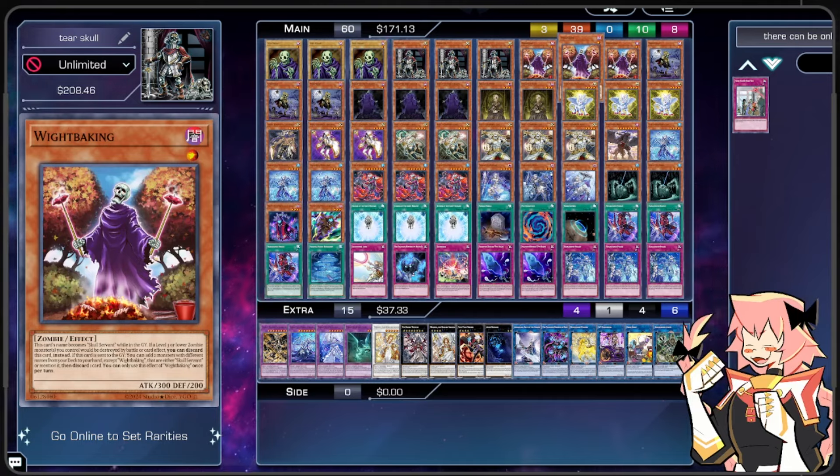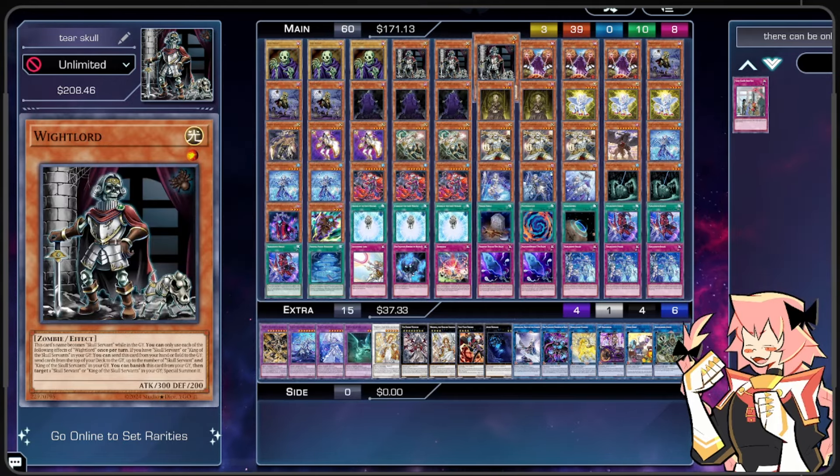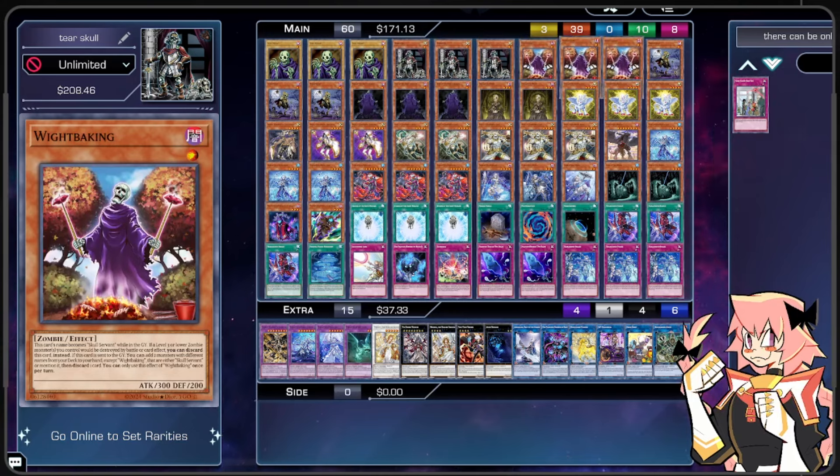We are on triple White Baking. This card's name becomes Skull Servant while in the graveyard. If you have a level three or lower zombie monster you control, you can discard this card instead. If this card is sent to the graveyard, you can add two monsters with different names from your deck to your hand — either Skull Servant or cards that mention it — and then discard one card for the effect. Discarding for the effect is really strong, especially paired with the Tier Limits, since it triggers them. This card also triggers if it's milled from deck to graveyard, which is why there's so much positive synergy with White cards and Tier Limits and Lightsworns.